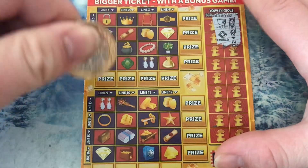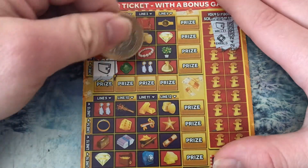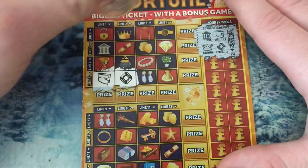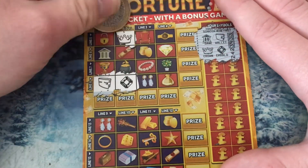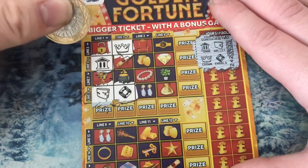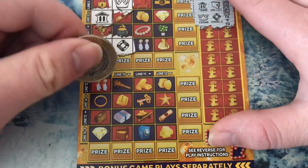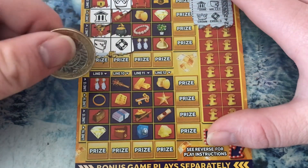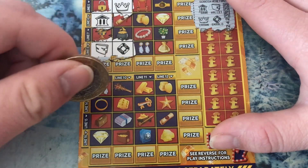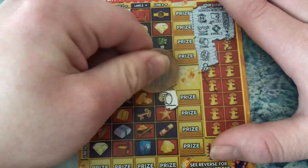Wallet, wallet, emerald, emerald, crown and bank. Crown and bank — what, anymore? Nope, I don't think so. Coins and dice.